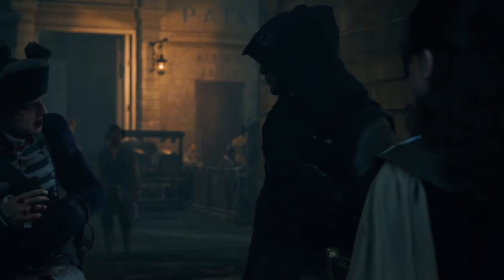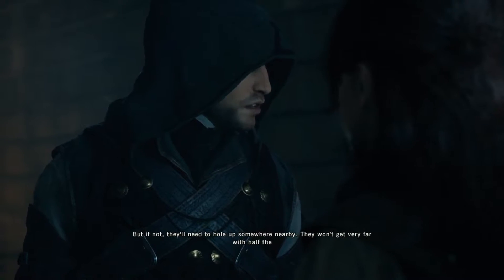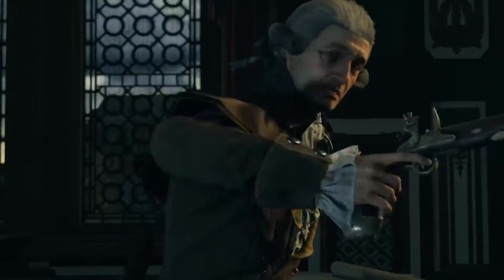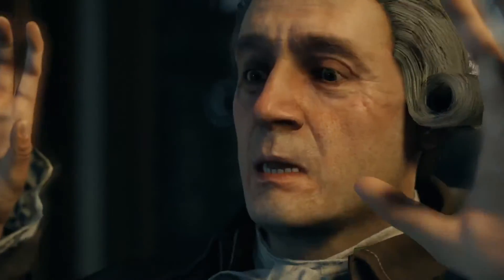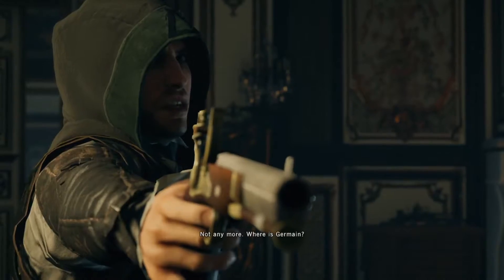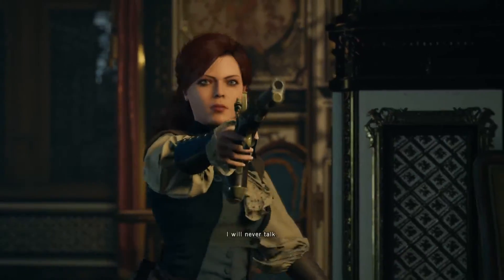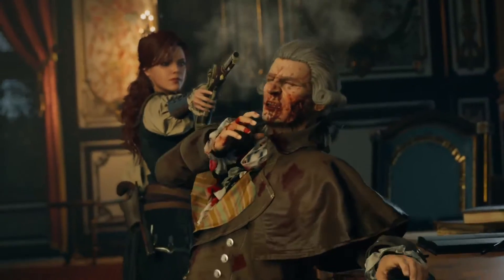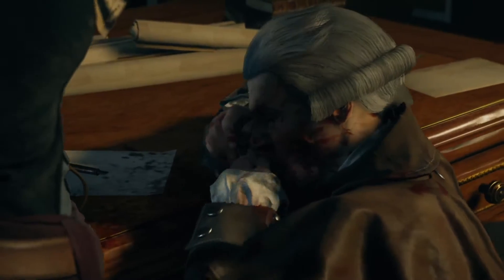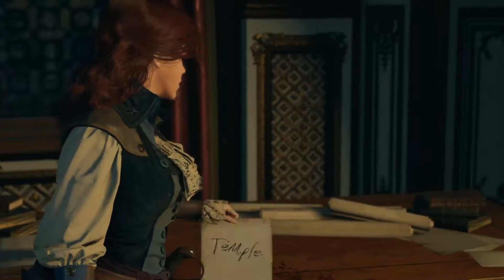I wanted to include that because I think it's interesting for Arno's character. In this scene, not only we as the player but also Arno the character has to come to grips with just what type of person Elise is — and I think he finds it rather shocking what she's capable of, and may even be a little disturbed by it. Look at that — he's like, I can't even look at you right now. I don't recognize you.